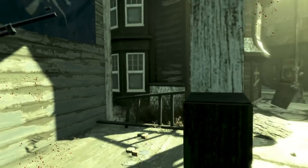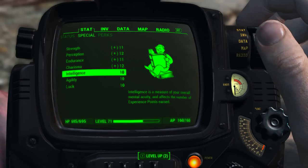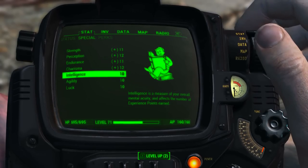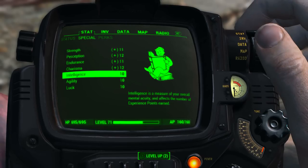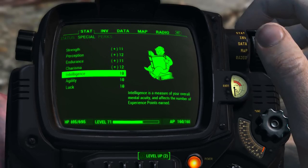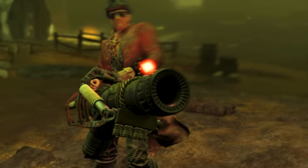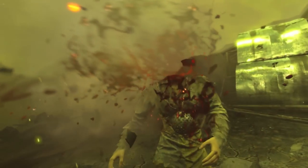To acquire Broadsider we will need to complete the quest 'Last Voyage of the USS Constitution.' Before we go any further, I would highly recommend that your character has an intelligence of 9 or higher — this will allow you to shorten the quest time from anywhere between 20 minutes to an hour. If you don't want the storyline spoiled, you can click the link on screen to skip to the weapon review.